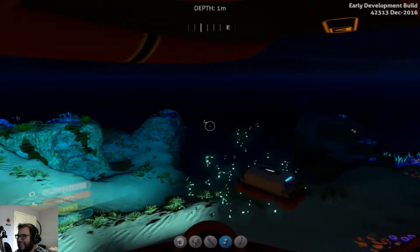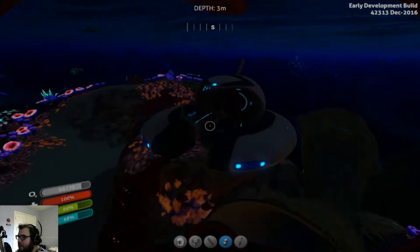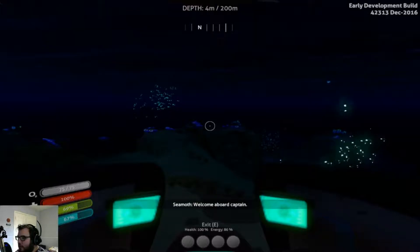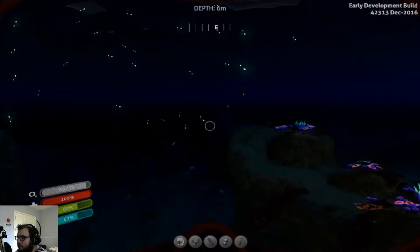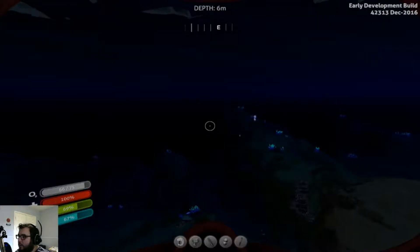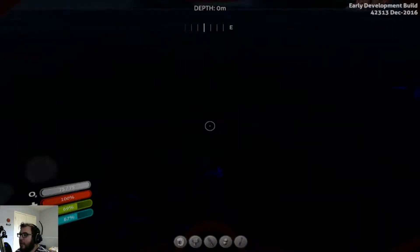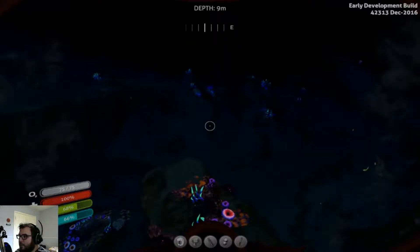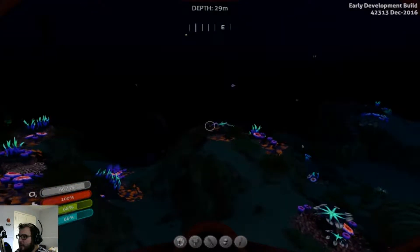I was thinking maybe parking the base close to the Aurora, or maybe close to a drop-off — I haven't quite decided yet. I did go back to the island and picked up all the blueprints. I even found some other blueprints I'm actually kind of happy about — I found a battery charger, totally unexpected. Still haven't found diamonds for the laser cutter yet; I'm hoping to find those as soon as possible.